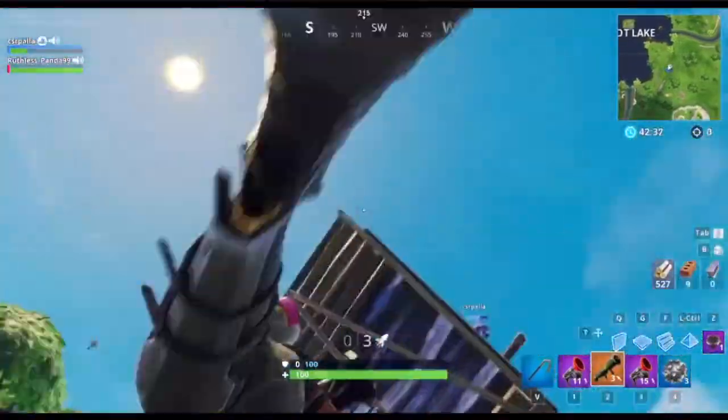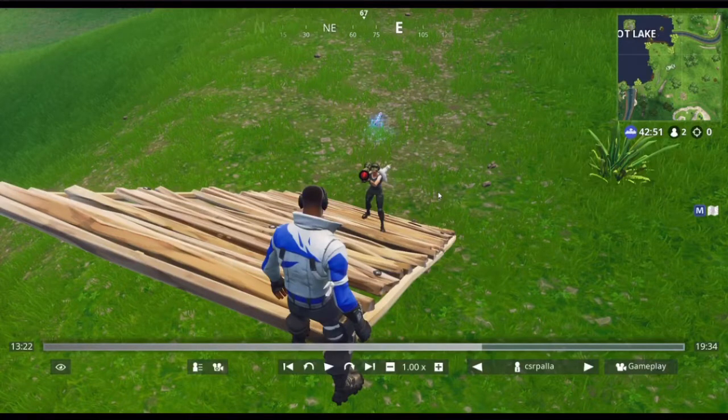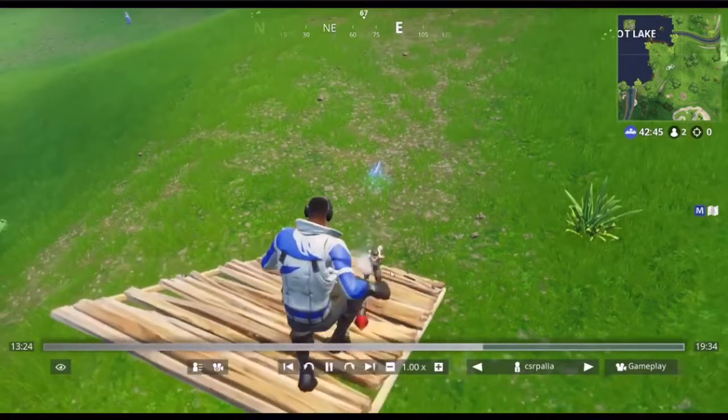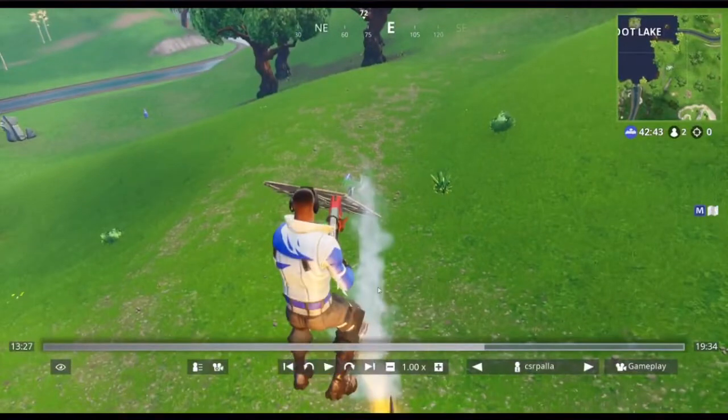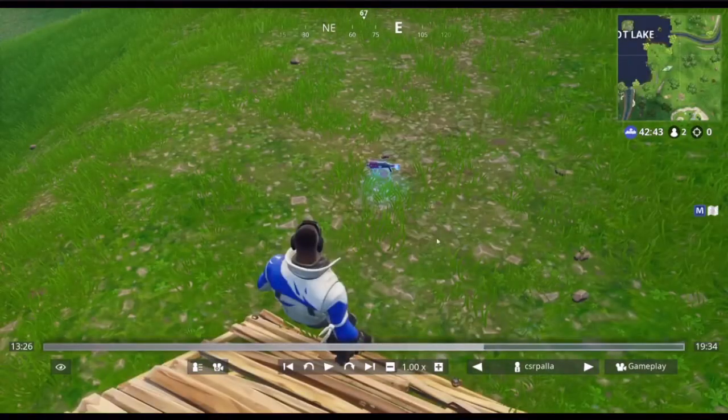I'll show you my teammate's point of view now — point of view of my teammate during the guided missile rocket ride. Basically, when you shoot a guided missile, what happens is the missile stays in its place for like half a second, and then it starts to move. When it starts to move, it makes this boost sound. When your teammate hears that boost sound, they have to jump. So watch this. Did you see how it stopped there for a sec? The rocket stopped there for a sec. After it started moving, that's when your teammate has to jump. So yeah, that's my teammate's point of view.